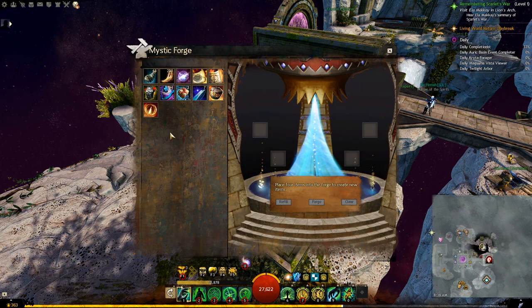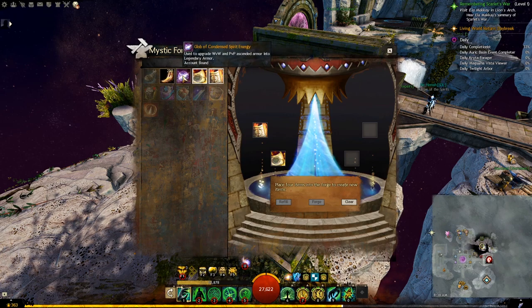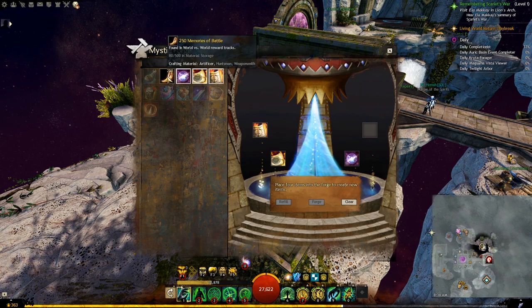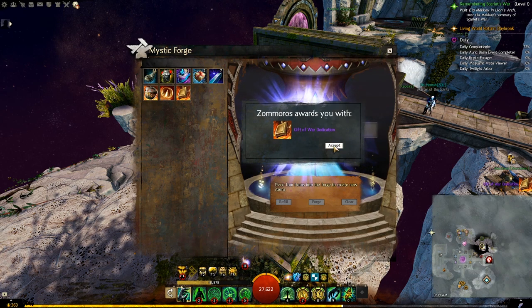Next, craft the Gift of War Dedication. For it, you will need the Certificate of Heroics with the Certificate of Honor, with the Glob of Condensed Spirit Energy — all those items we bought from the WvW vendor earlier — along with the 250 Memories of Battle. Forge them together and you get the Gift of War Dedication.